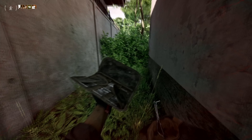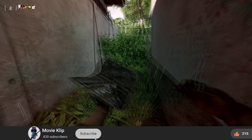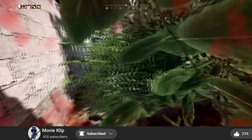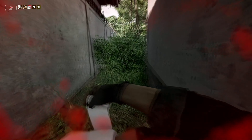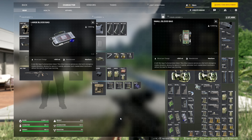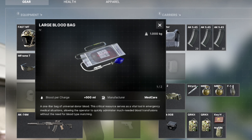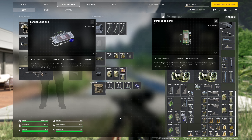I wouldn't recommend ever letting your PMC get that low because it is extremely disorientating and unplayable on purpose, so be sure to carry all the heals you require. Speaking of heals, let's break down all of the medical items. Starting off with the small and large blood bags: both carry 500 milliliters of blood, but the small bag has one use and takes one slot, and the big bag has two uses and takes two slots.